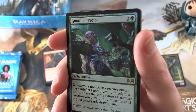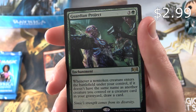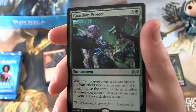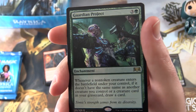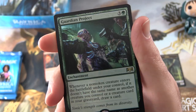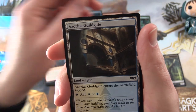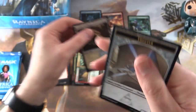Oh nice — a foil rare Guardian Project! It's an enchantment for 4. Whenever a non-token creature enters the battlefield under your control, if it doesn't have the same name as another creature you control or a creature card in your graveyard, draw a card. Very nice. And a Simic Guildgate and a Thopter Token.